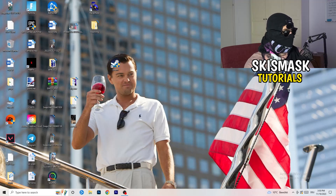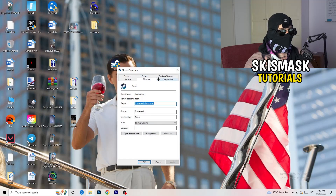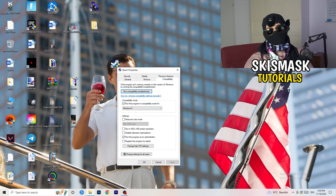If that doesn't fix it, take your in-game shortcut on your desktop and do the same thing — right-click, run as administrator, or go to Properties, Compatibility, copy the same settings.